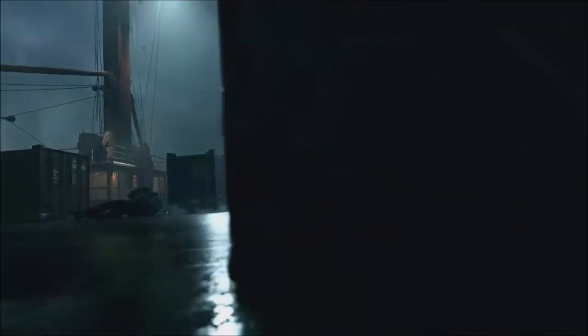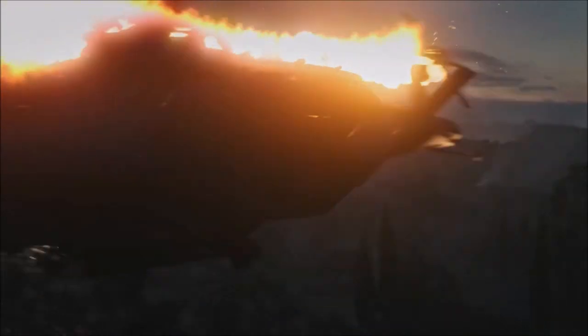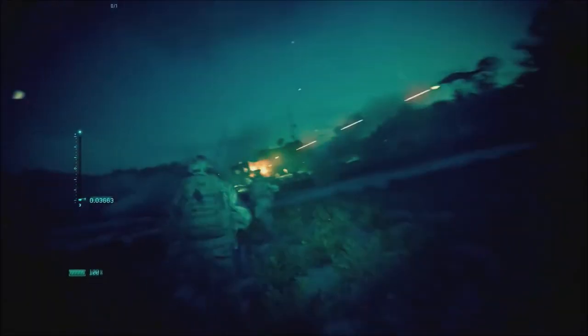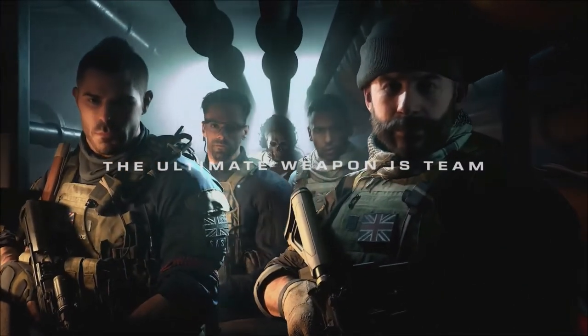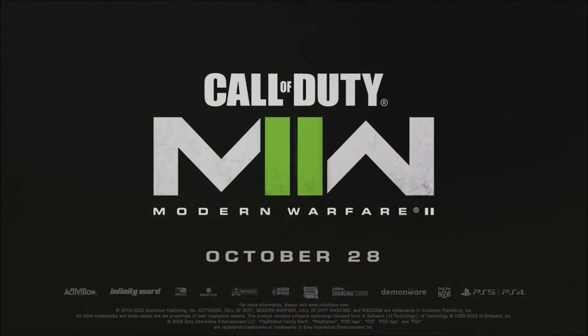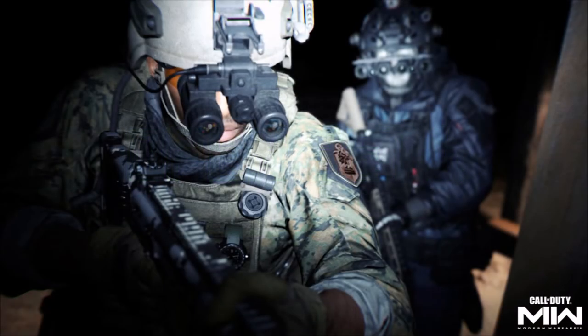Now when it comes to the rewards, we'll have rewards for Weekend 1 and Weekend 2. The Weekend 1 rewards are going to be the emblem called Smashed Up, the Buckle Up charm — you get the Smashed Up emblem at level 2, the Buckle Up charm at level 4, a player card called Pass the Test at level 6, an Operation First Blood sticker which unlocks at level 10, and the weapon blueprint Side Impact which unlocks at level 15.